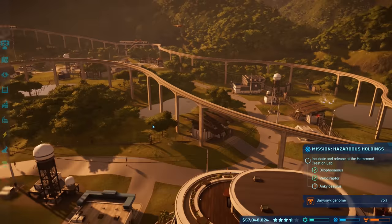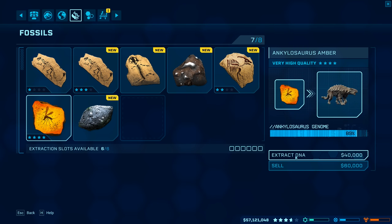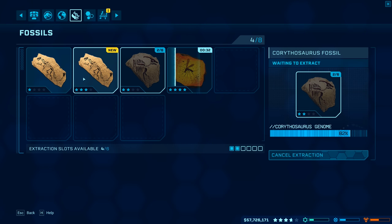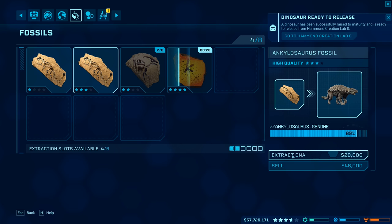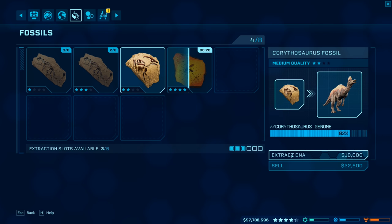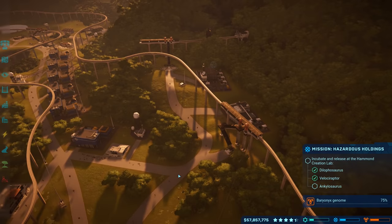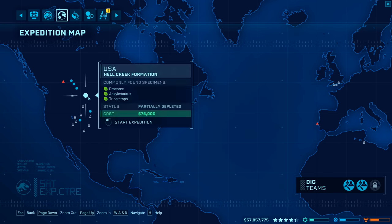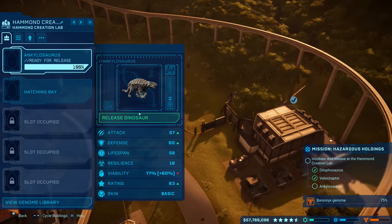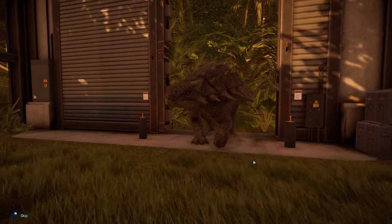We got ankylosaurus amber! Also osmium, platinum, an edmontosaurus, a carithosaur, amphibian DNA, and ankylosaurus DNA — we're going to hit 100% genome! The ankylo incubation is done. Canceling the carithosaurus extraction and making it fourth priority. Hopefully the ankylosaurus will reach 100% genome. Sending the dig teams out again. We don't need more ankylosaurus DNA — he's about to hit 100% genome. Let's release the first ankylosaurus — he barely fits through the gate, he's almost wider than it!